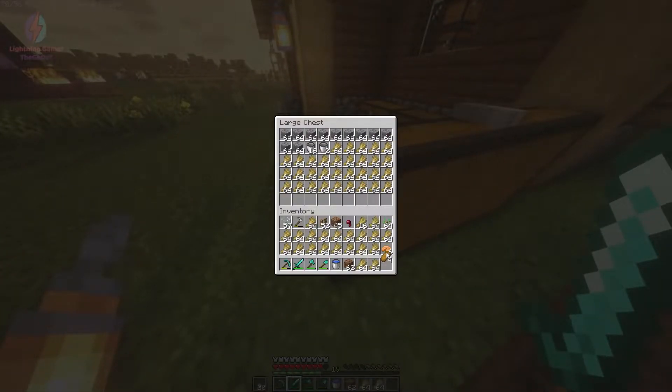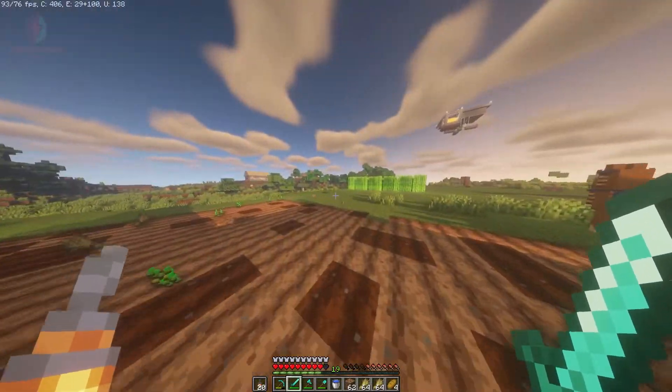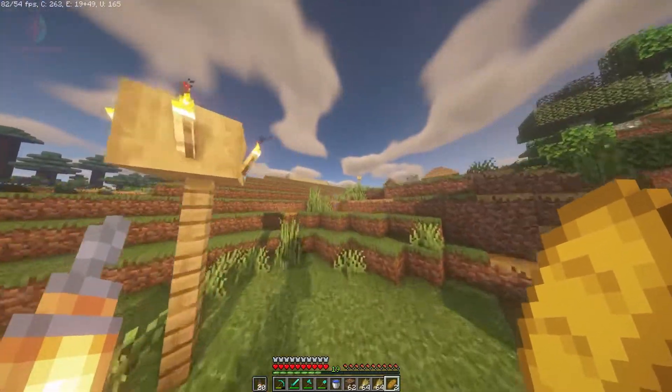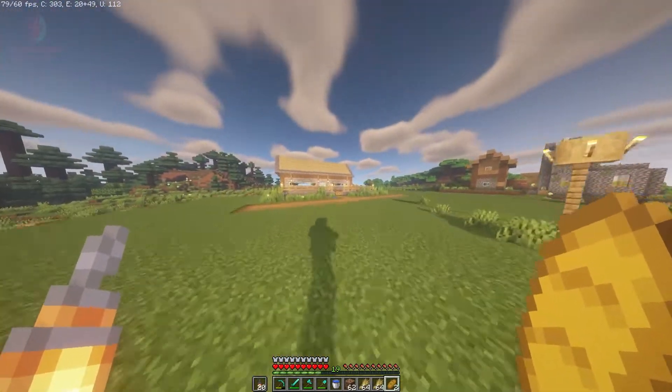I have a lot of stuff here so I'll take all the wheat from here. Now I'm going to my village — right now we are in our villager trading hall, as you can see in front of us.